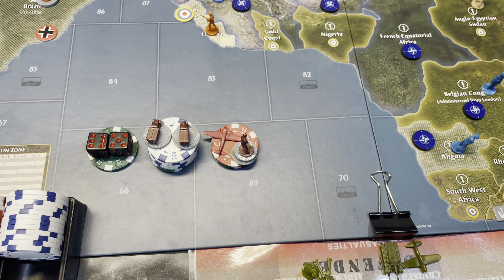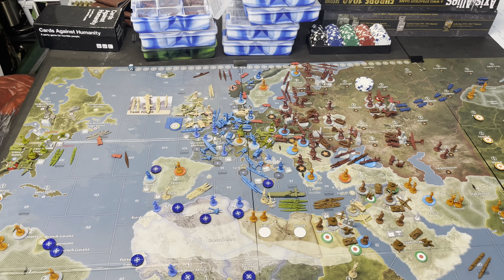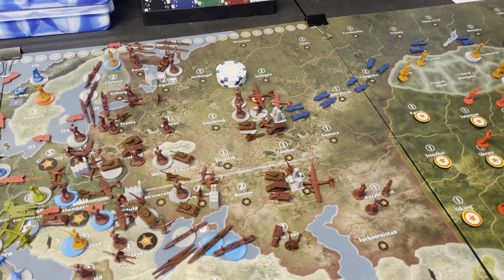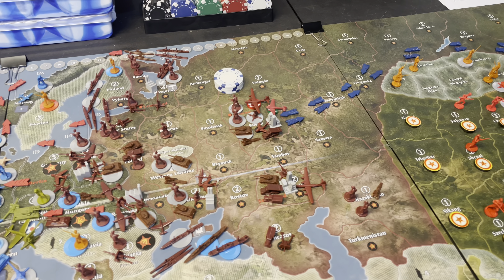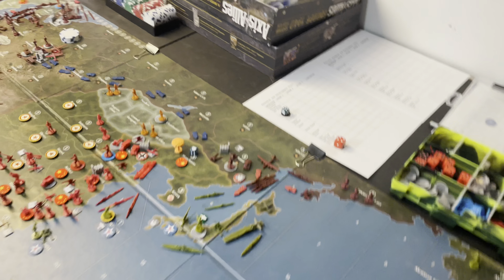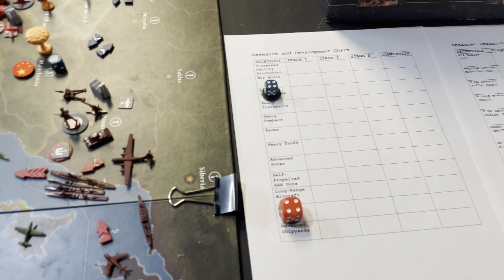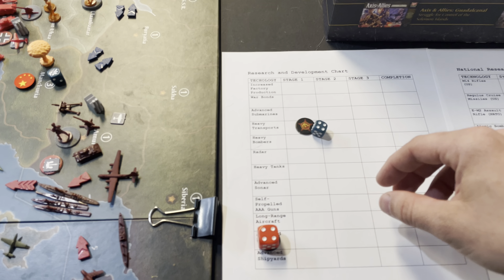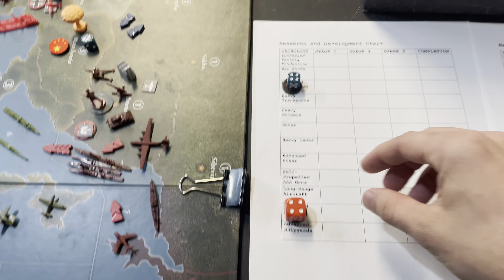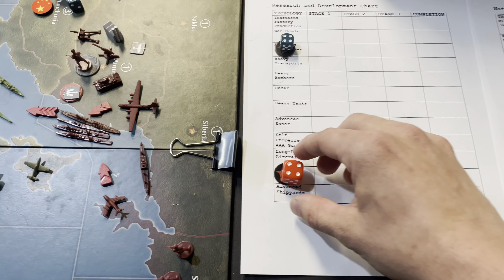We're buying two airborne and a transport. With technology, this game is going to work just like the global war games — for every major industrial complex you get, you get one die for technology. The first two tech I'm going to roll for: we're going to try and go for advanced submarines and improved research and defense. Try and get those to stage one.